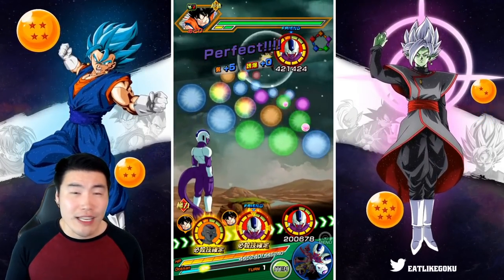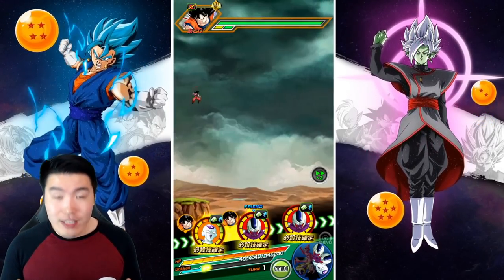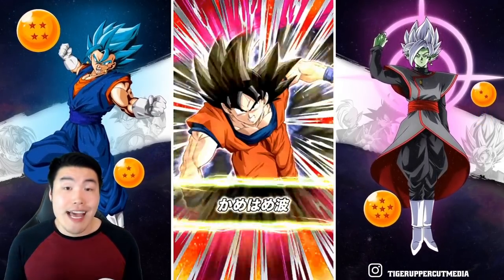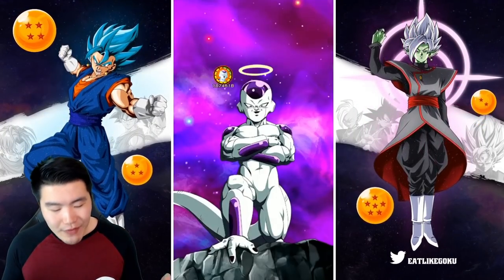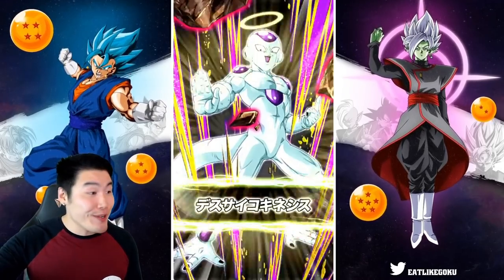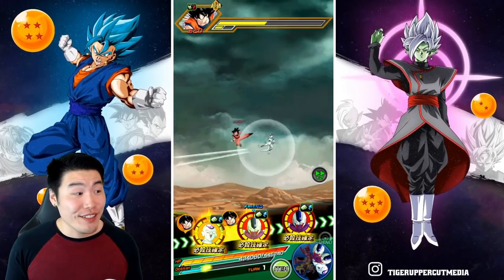He's versatile. Like, you can really use him on any event and he'll be fine, because for longer events like this, you can keep him as Final Form Frieza for a while, and he'll be stacking defense for a long time. Okay, so we took 11k for a super there. That's not bad at all. Super: 3.5 million. That's really good.